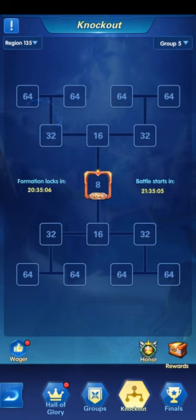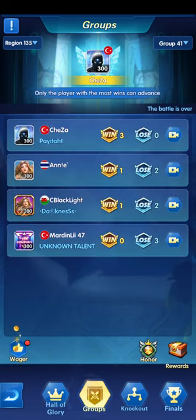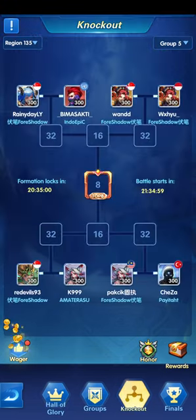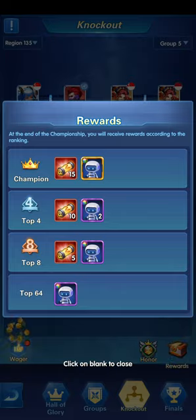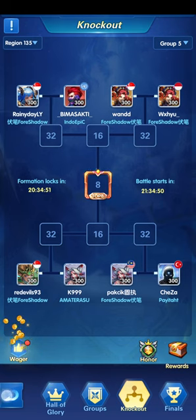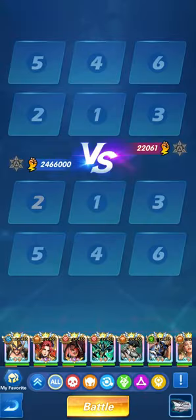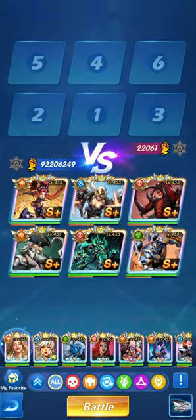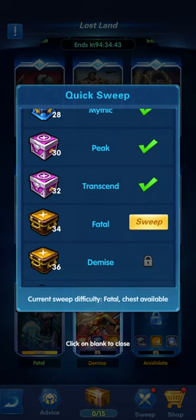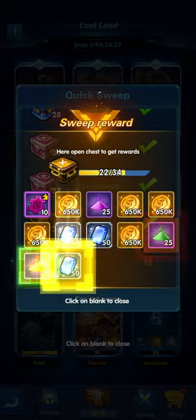For transcendence, just put your entry in. For the Dominator, if you want to bet, do the betting for yourself or for a player - by wagering, if the player wins you gain back a good chunk of money. Then exit and move to Lost Land. If it has reset, just add your heroes and use the sweep functionality to gain all those nice rewards.